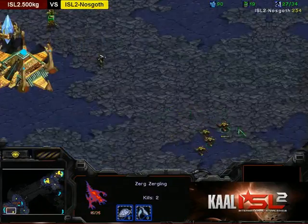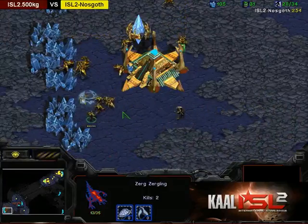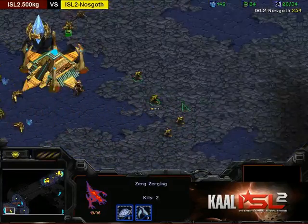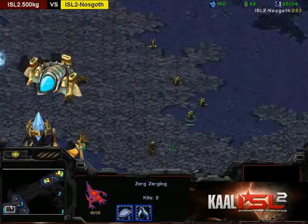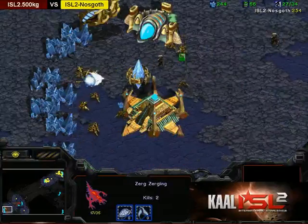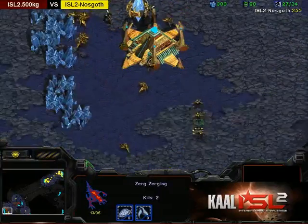Let's see how many kills there are on these lings — looks like around 8 or 9 kills total across all the zerglings. And they're still getting away.